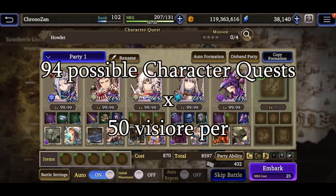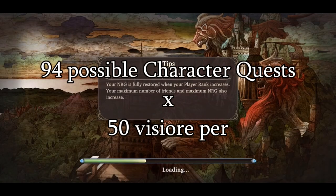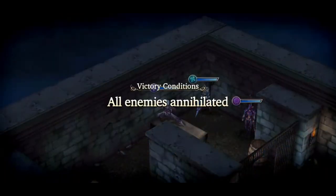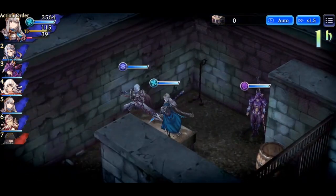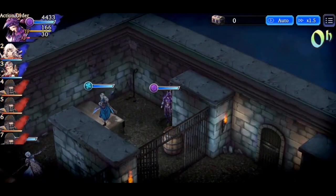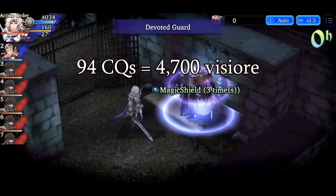94 possible units to collect in War of the Visions — at least when this video was released — that can start to add up pretty quick. If you had all 94 possible units, which hardly anybody does, and you completed all of their corresponding character quests, it would equal 4,700 Vizor. But let's say you're in a more